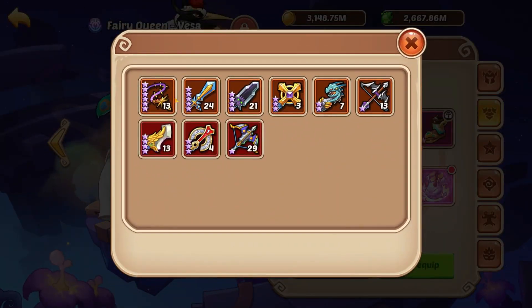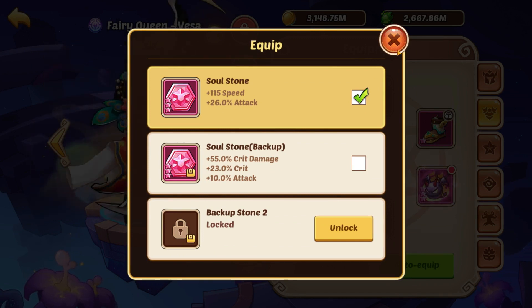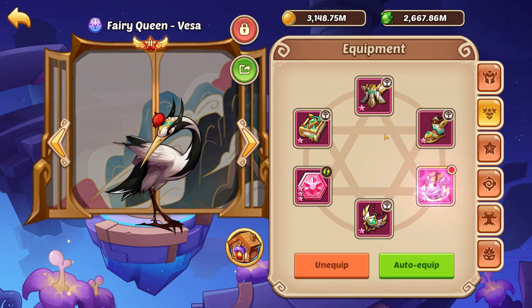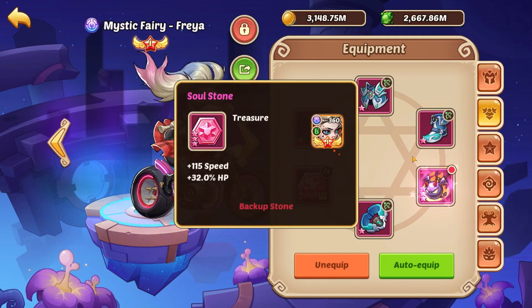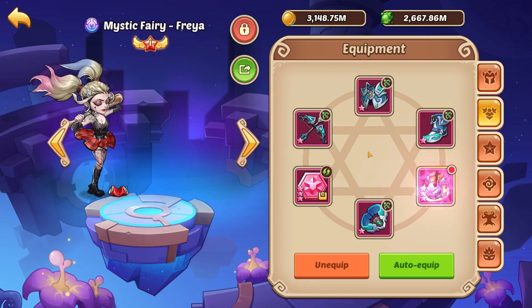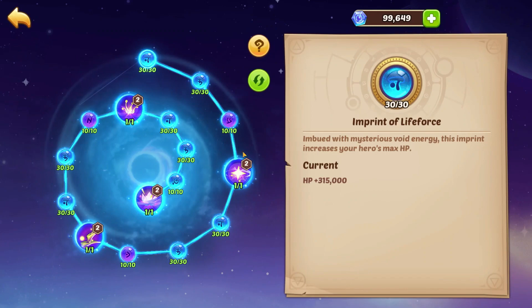If you want your support hero more defensive, go with a two-two split — this gives more HP. Support heroes need stats like HP, HP speed, or HP combined with something else. For example, I'm using Mystic Fairifera with speed and HP — she'll be fast and well-protected. You can also use Demon Bells on support heroes to make them faster and to keep energy feeding your main damage dealer. For growth, go with speed; for vitality, go if you want them to survive more.